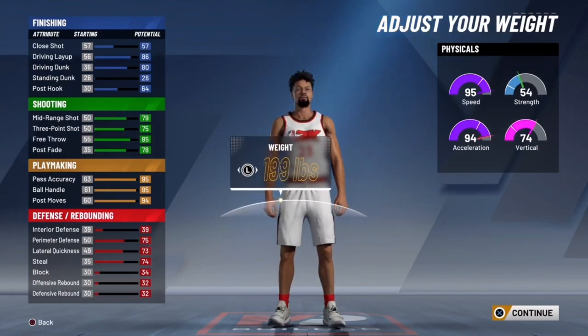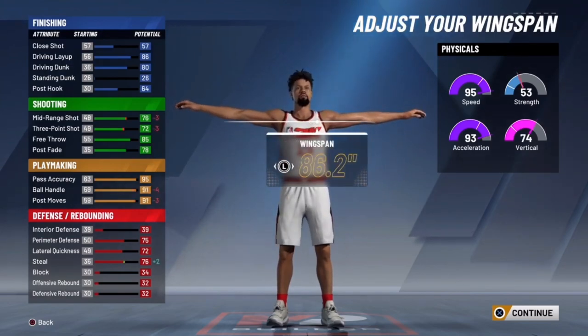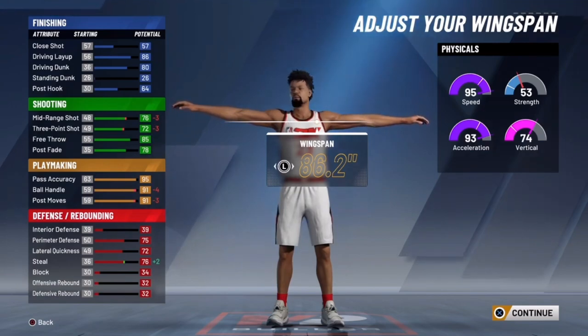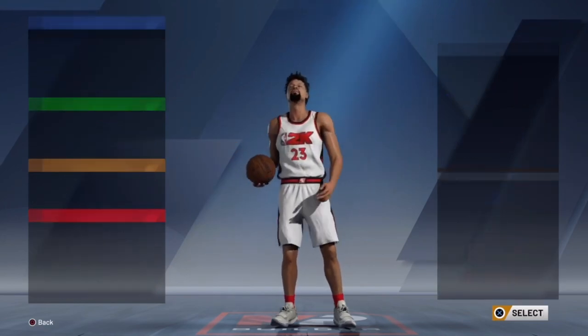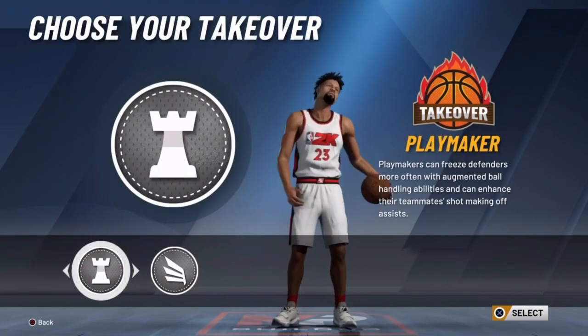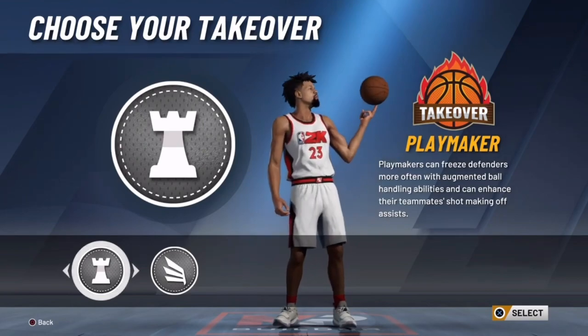On the weight, I chose 203. And wingspan — you already know, you gotta go full wingspan. That's from the 2K16 days. Now the three-point ball, y'all might be like it's a little low. But chill — because the badges you get, it's gonna be way worth it, bro. Trust me.